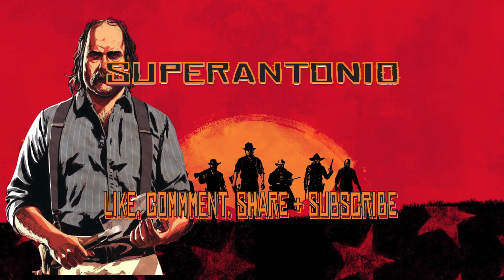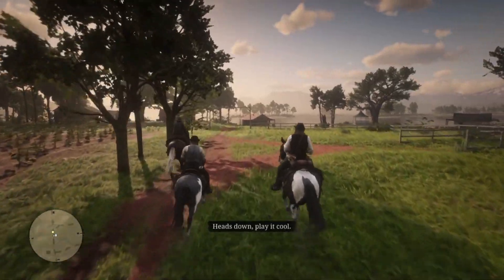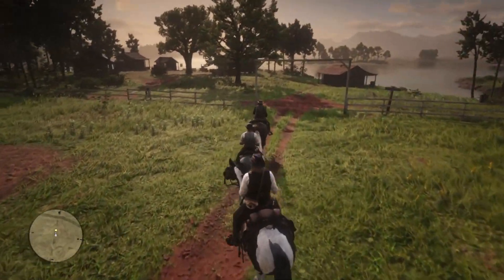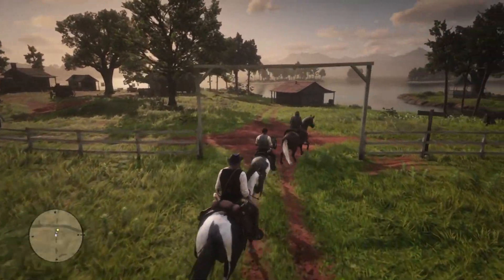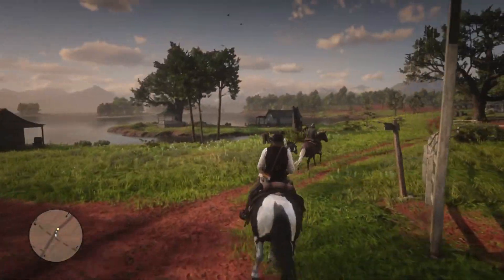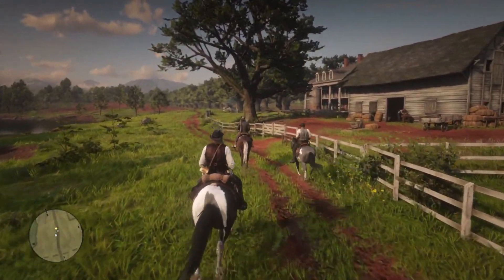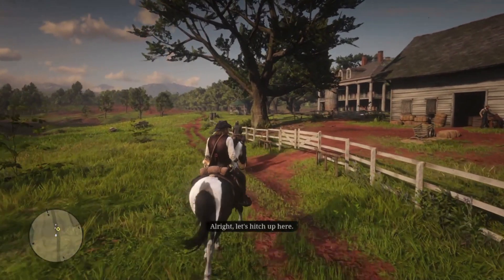We're gonna starve to death up here, Mr. Morgan. As far as I know, the Dark Bay Turkoman is still available for Arthur in Chapter 3 during the mission Horse Flesh for Dinner. I'm your friendly neighborhood Super Antonio, and please be sure to subscribe and hit that notification bell if you enjoy my Red Dead Redemption 2 videos.